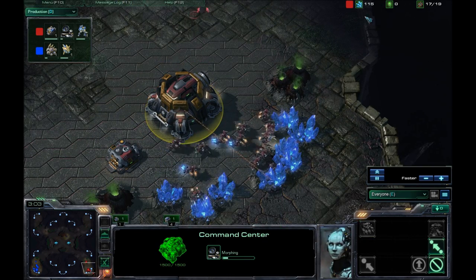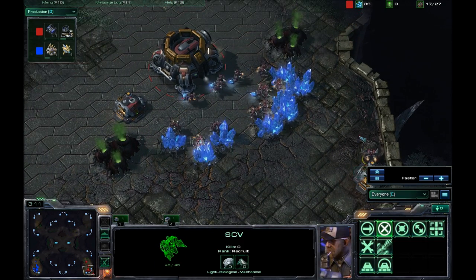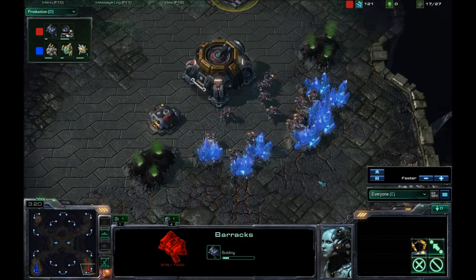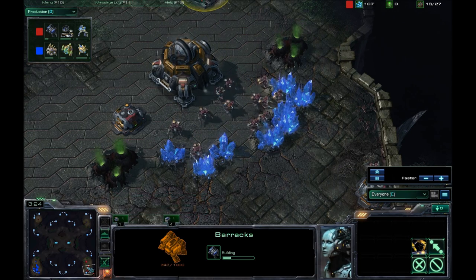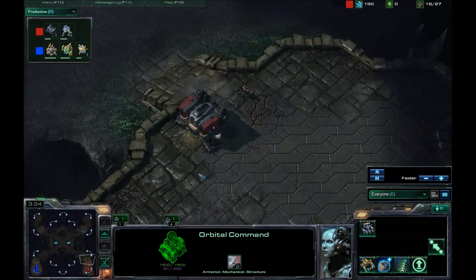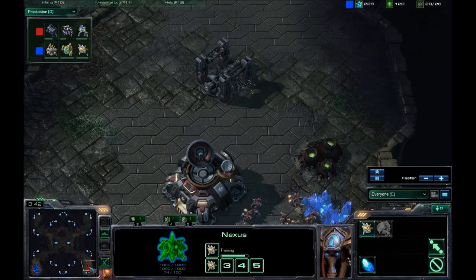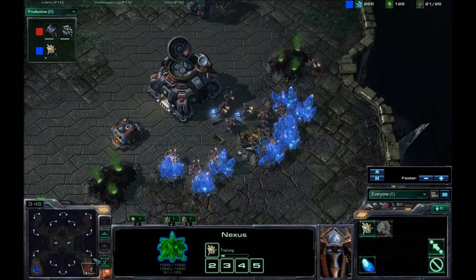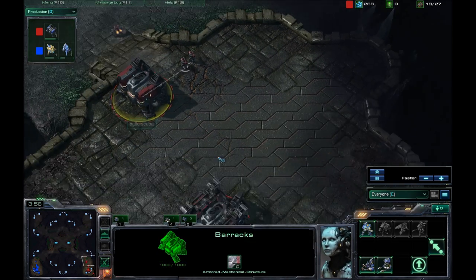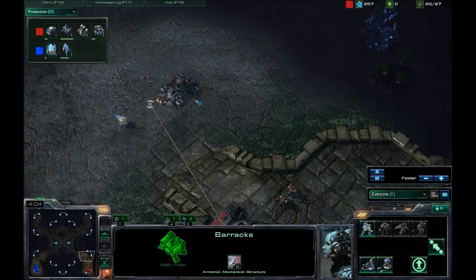Look how far behind I've fallen — oh, no refinery yet? I have a supply depot, and this guy is going for a second barracks. How am I supposed to do this without a refinery? I'm joking, you guys. I'm going for a two-racks expansion here. If you saw this in-game, either assume an insane amount of marines coming your way or an expansion. I pretty much don't go for cheese. This is how I've been doing the two-racks expansion lately — don't get the gas, pretty much at all, just keep pumping out marines.